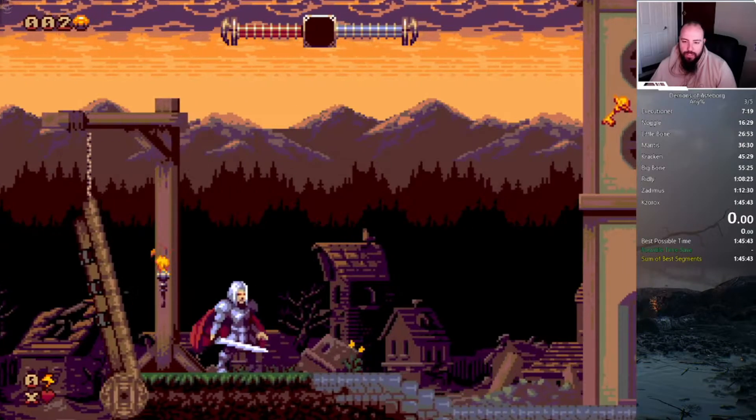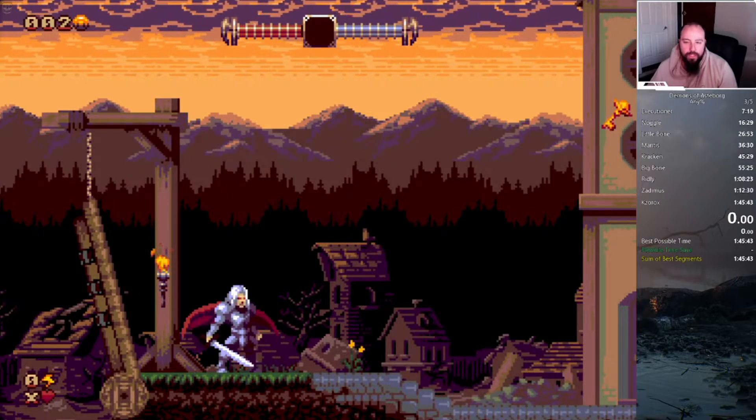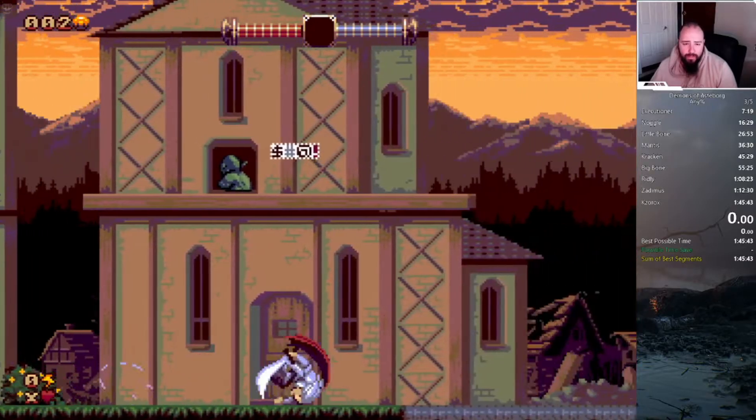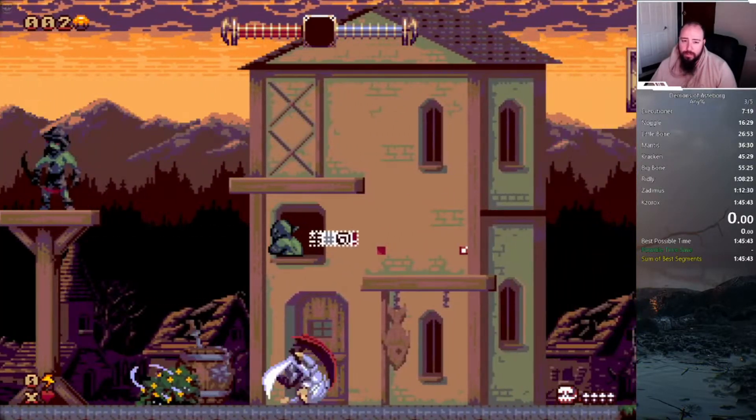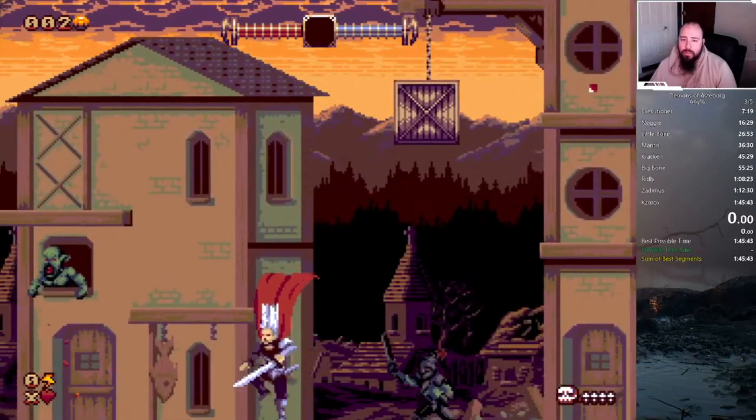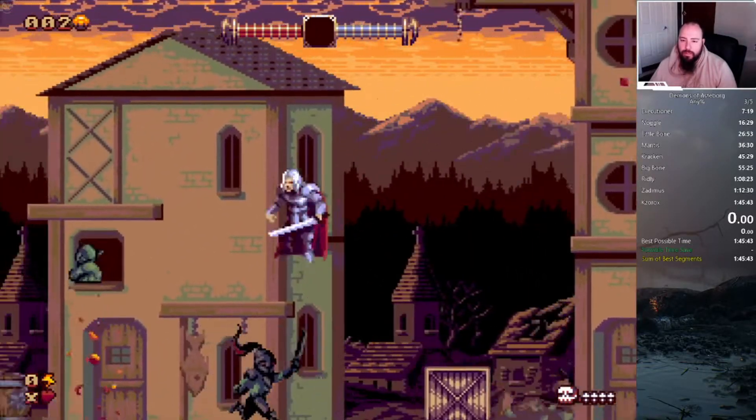Pretty much as you see the animation change to him falling, you press jump and you make it across. That alone saves two minutes and thirty seconds, so that's a big deal.